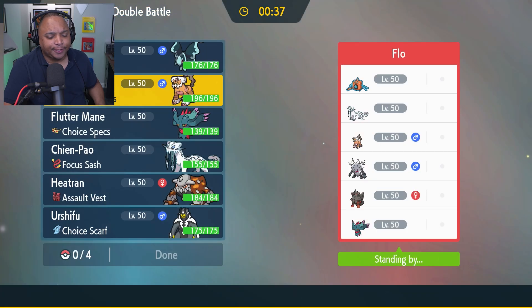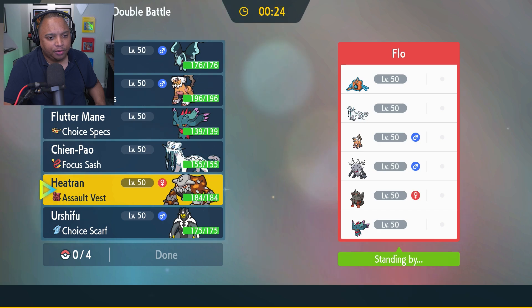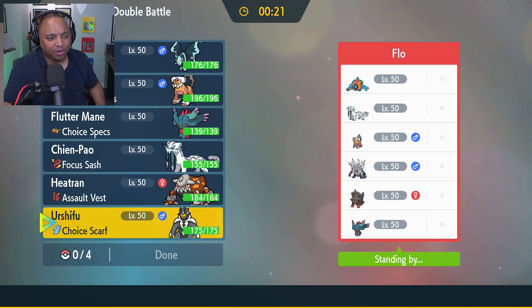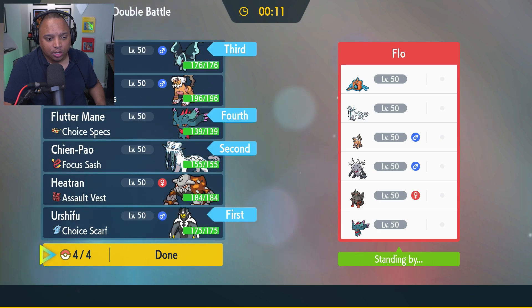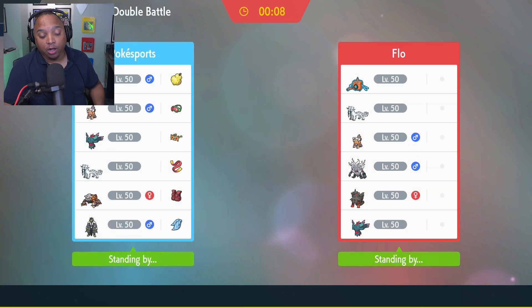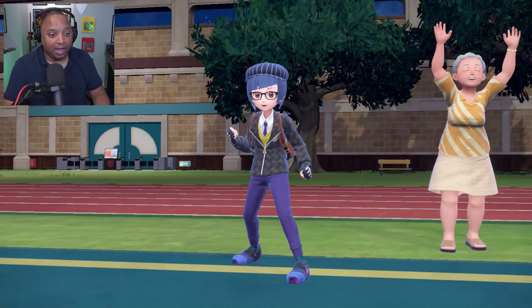Fluttermane could be good here, should be good here. I think it's truly the exact same as last game — Lumineon, Fluttermane, Chien-Pao, and Urshifu in reverse order. The Choice Scarf will help against the Fluttermane. They don't know this is a single-strike Urshifu — they probably think it's rapid-strike. I don't know how that actually benefits me, but it might. This is my first session back and I want to have a nice time.